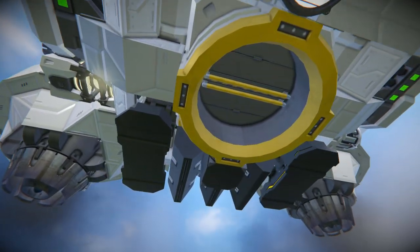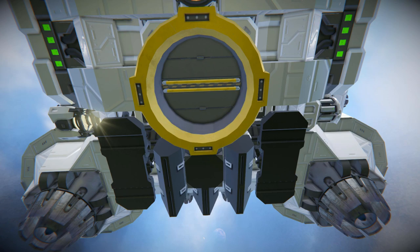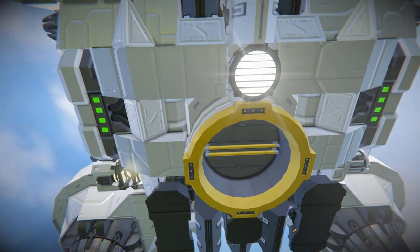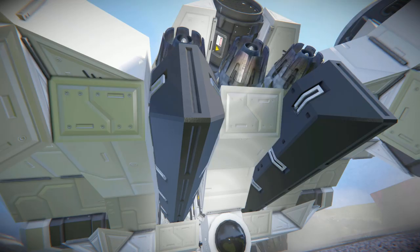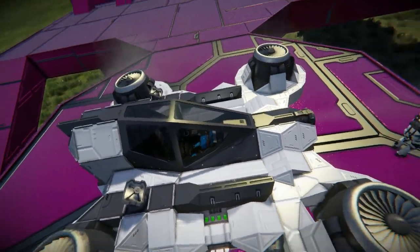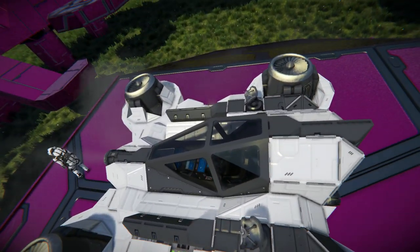We then have a beacon sitting underneath, and on the opposite side an ore detector, so you can use this as a small scout ship to find ore and signal back to a big miner to come collect it. Coming around for a quick look at the top, there's not too much else to cover — it's just a lovely design.